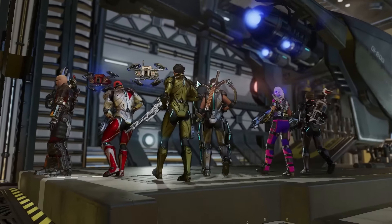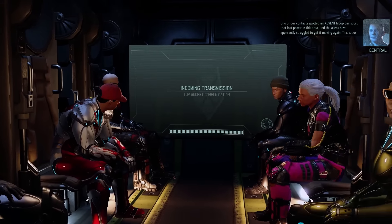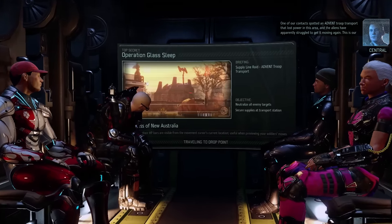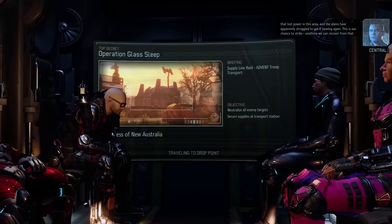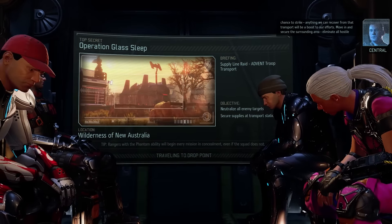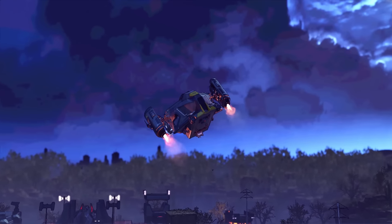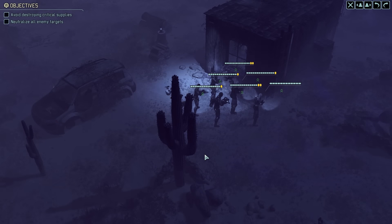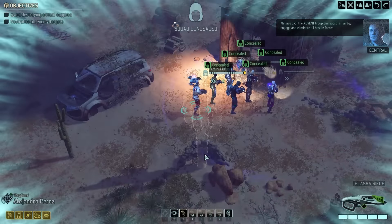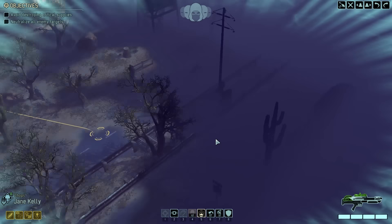Right into the mission — less than two minutes into this episode, we're already gung-ho-ing it. Sky Ranger, deploy. Menace, ready to deploy. Our resistance contacts sent word of an Advent troop transport they managed to disable in this area. The aliens have apparently struggled to get it moving again — this is our chance to strike. Anything we can recover from that transport will be a boost to our efforts. Move in, secure the surrounding area, eliminate all hostile contacts. Steal their shit, leave. Works for me. No turns — that is ideal.